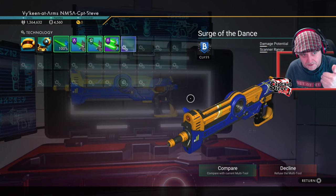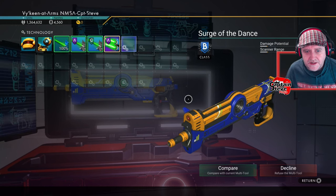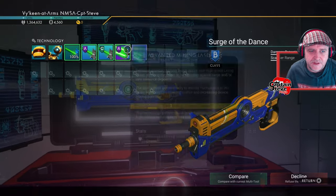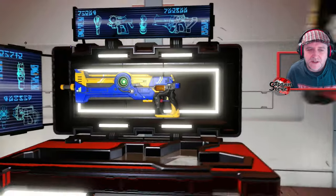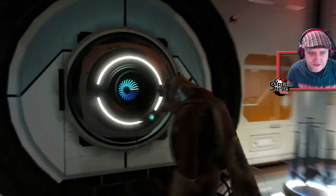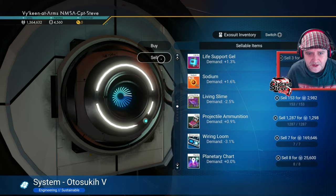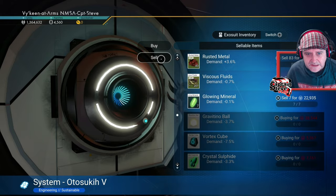It could have had the Pulse Splitter. It could have had any module really, any weapon, and I would have been really happy. But oh, Advanced Mining Laser. Okay, alright, fine. Let's interact with this. Lovely. And let's have a look at what we can sell then. I was hoping to come all this way, and, oh well.